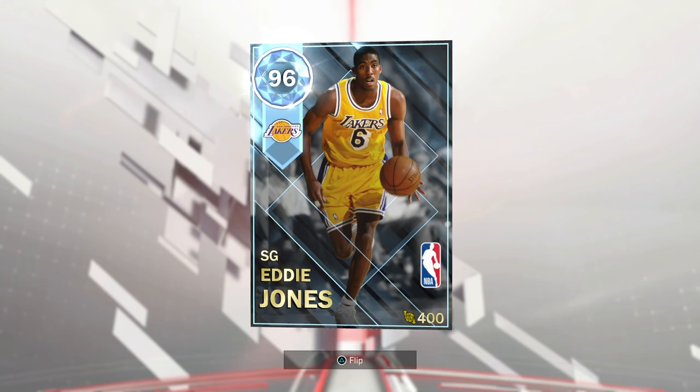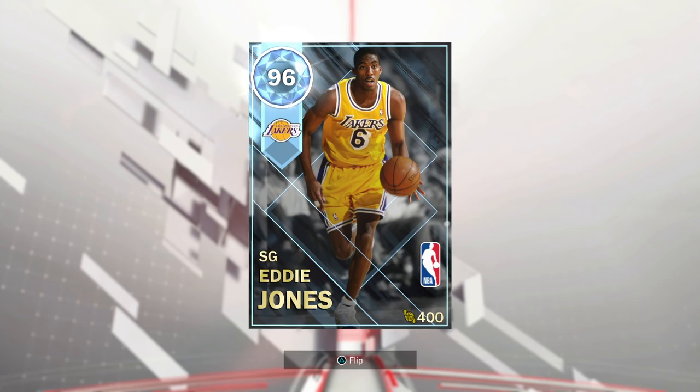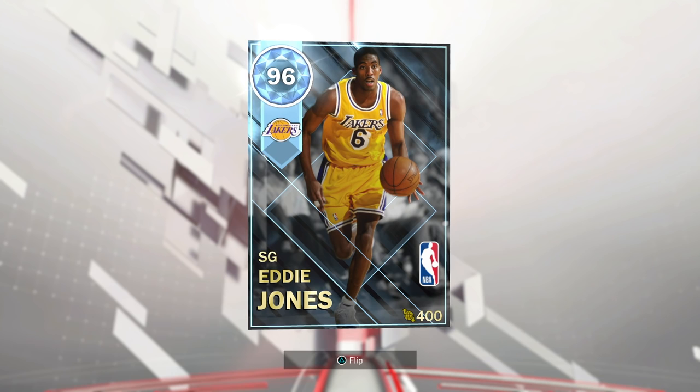Hey, what's up guys, Henry the Blazer here. As you can see in front of you today, we've got Diamond 96 overall Eddie Jones. This is one of the more forgotten gems in 2K. I don't know if you guys ever used a ruby or sapphire one last year in 2K17, but he's got one of the best releases in the game. There's been maybe two Eddie Joneses released this year, so it's great we actually got a diamond — the Laker one looking real nice.